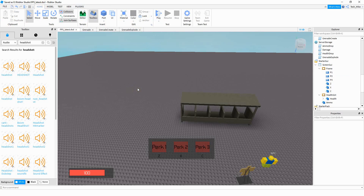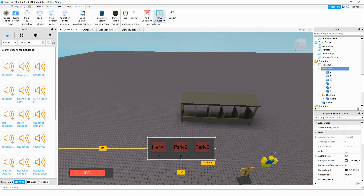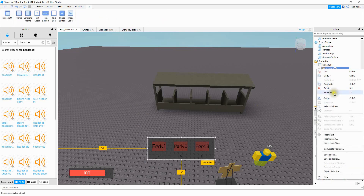One additional thing you probably want to do with this GUI is scale it so it looks good on all screen sizes. To do that, you can download a plugin. The plugin I'm using is Autoscale Lite. To use it, click on the GUI item, then click on Unit Conversion, and under the Size section press Scale. For each item inside the frame — all the text buttons and text labels — do the same thing and press Scale for the Size option. Finally, rename the frame to Killstreaks.